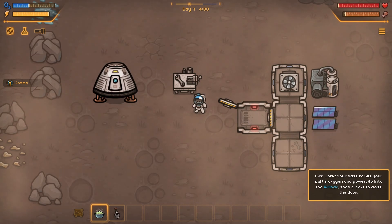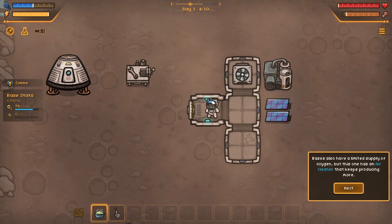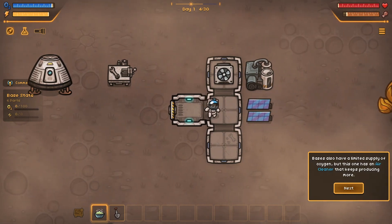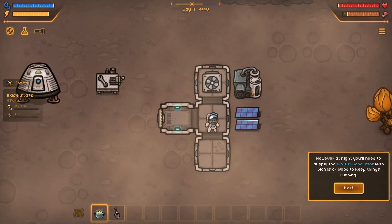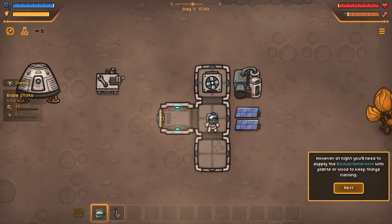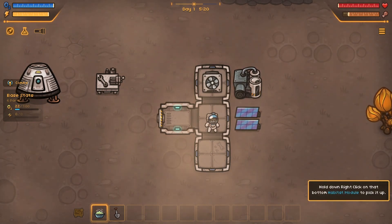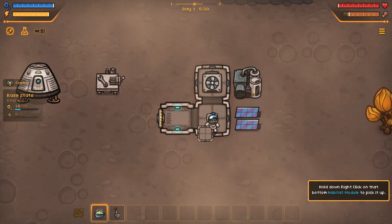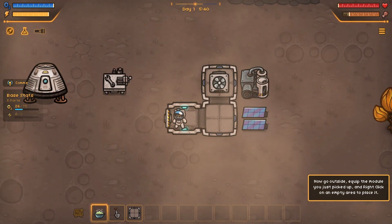Your base refills your suit's oxygen and power. Go into the airlock then click it to close the door. Oh good, we were actually getting low on oxygen there! The base also has a limited supply of oxygen, but this one has an air cleaner that keeps producing it. At night you'll need to supply the biofuel generator with plants or wood to keep things running - they've got solar panels. You can pick up and move base modules to arrange them however you want - hold right click on the habitat module to pick it up.